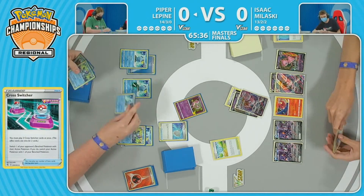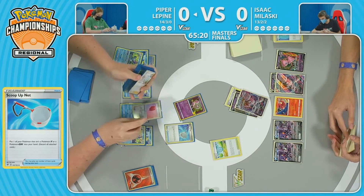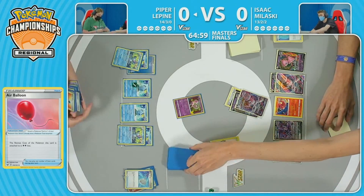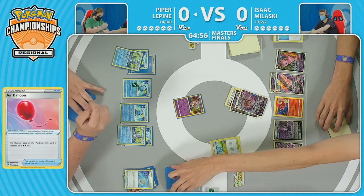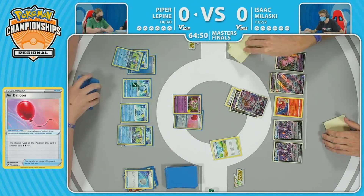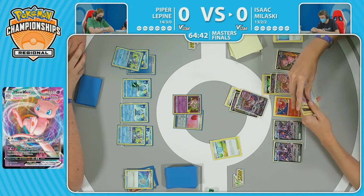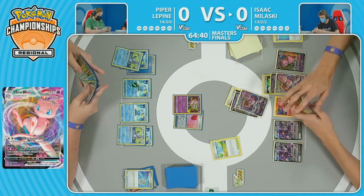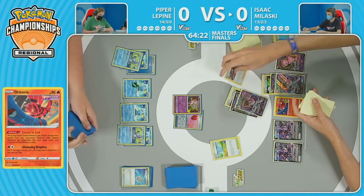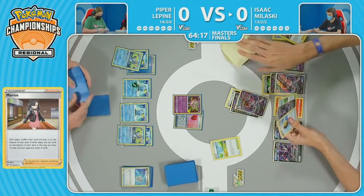There is that Scoop Up Net — so that damage already gone. Sobble goes back down. Drizzar going back down for another Shady Deal. Being able to fill it up turn after turn with rather thin, so finding the pieces not going to be the big concern. That hand is looking pretty significant as Piper attaches the Air Balloon to the Mew that's stuck in the active and passes. So Isaac's Glistening Droplets are on Sobble — he will be able to take a knockout on it now with another Glistening Droplets.